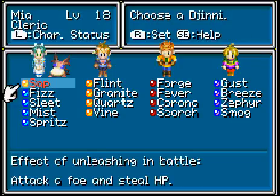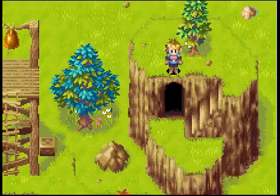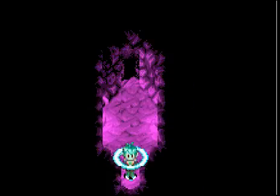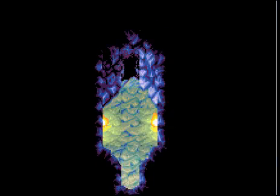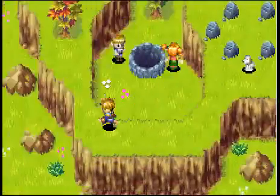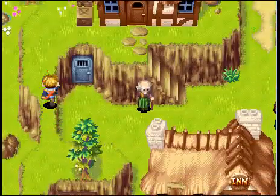I'm gonna give the djinn to Isaac because I like to keep all my djinn organized. The cool trick is, even though you entered the cave again right there, you can use Retreat and it'll bring you back to the very entrance where you first originally came in the cave — which is awesome, no wasting time.